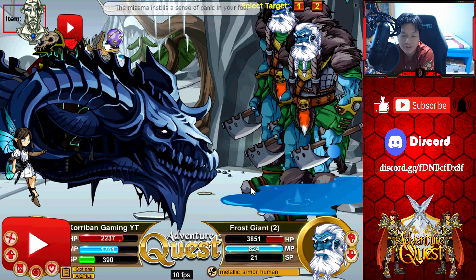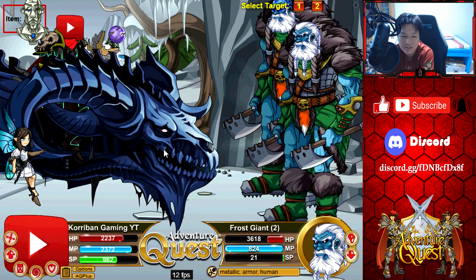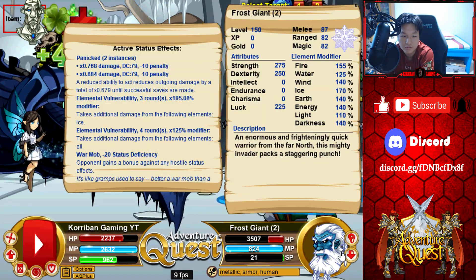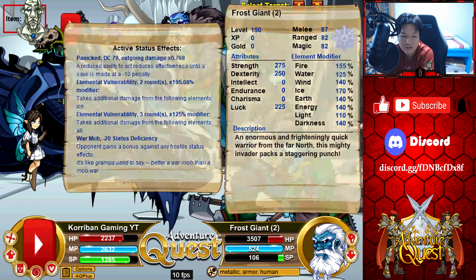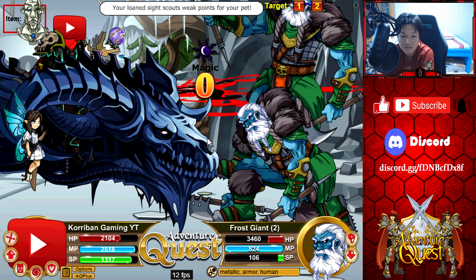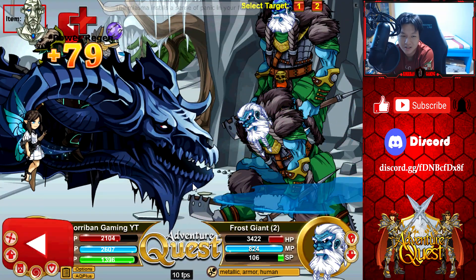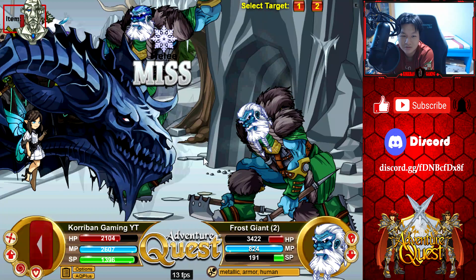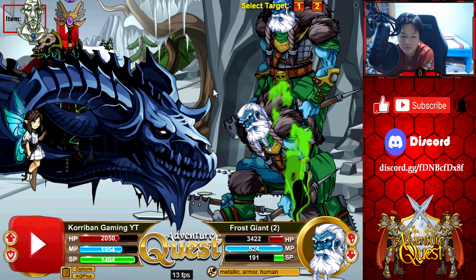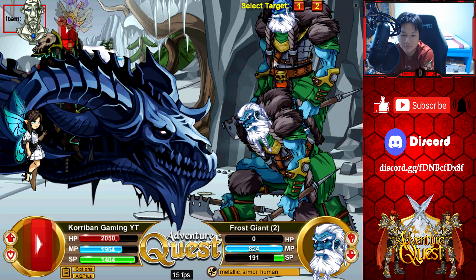All right now heal back everything. Nice. Cool, heal on all the resource bars — amazing, look at the elephant. Oh okay, we got dazed over there, that's a bit unlucky, no big deal. Goodbye to you. Yup, absolutely wrecked.